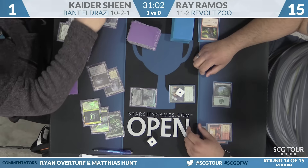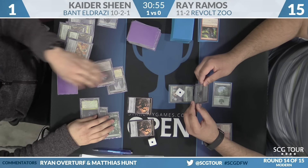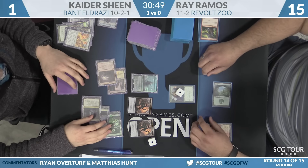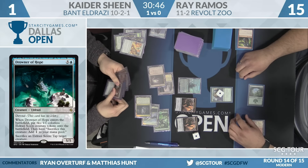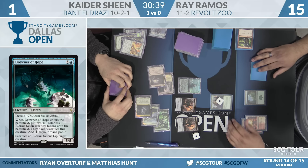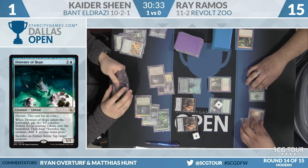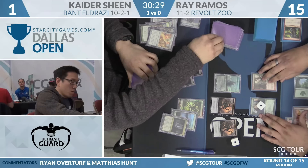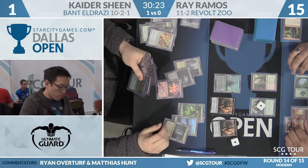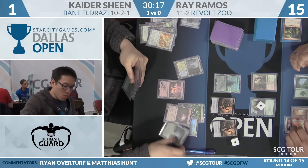And it's going to be Drowner of Hope from Kyder — very strong here. Ray needs to topdeck burn now. He's got Atarka's Commands and perhaps Lightning Bolt, so it's not impossible. There are some creatures with haste, but the Bant Eldrazi deck very quickly closes the window for those. This kind of shows the Curd Ape thing — if Ray hadn't committed the last Curd Ape, having Curd Ape plus Renegade isn't really any different. For Ray, I like attacking with the Renegade, at least trading with the Drowner or with a Scion. Because as soon as Kyder finds Displacer for this Drowner, your creatures are never working again.